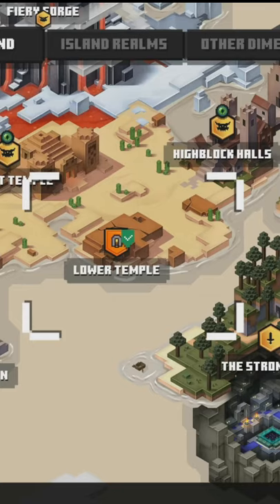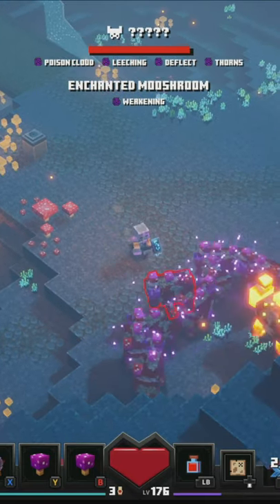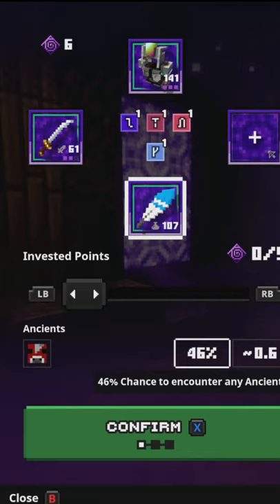Find one of these in the lower temple and get the Gilded variant by farming the Moostrosity in an Ancient Hunt with this rune combination.